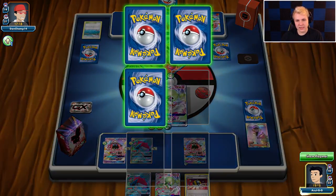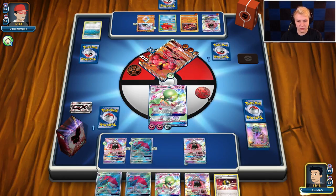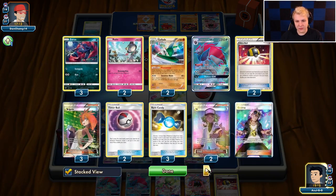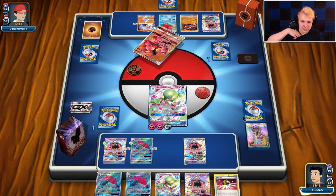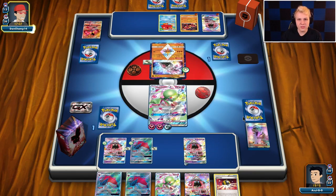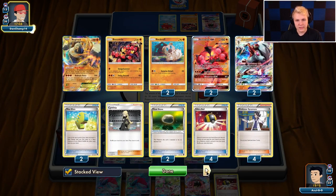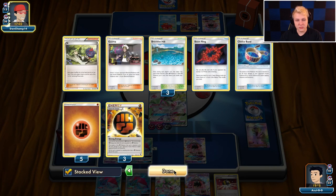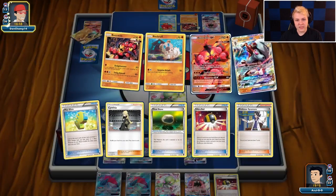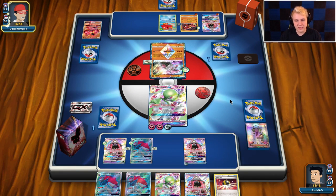For him to get the win here, he needs like an attach to the Baby Buzzwole — that's a lot going on. Alright, so we got the Lele for the Guzma though, so we should be able to close out this game next turn for sure. For him to win, he needs to get Attach, Max Elixir, Guzma, Knockout Zorark. Two Max Elixirs left, there's a Choice Band — doesn't even need heads. He still has three Guzmas, so he actually doesn't have terrible odds of hitting that combo. I can see where a Weakness Policy could be decent in this deck.